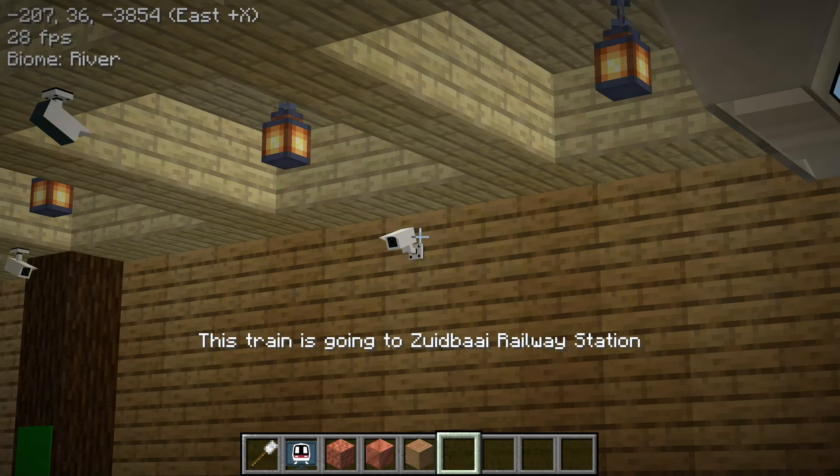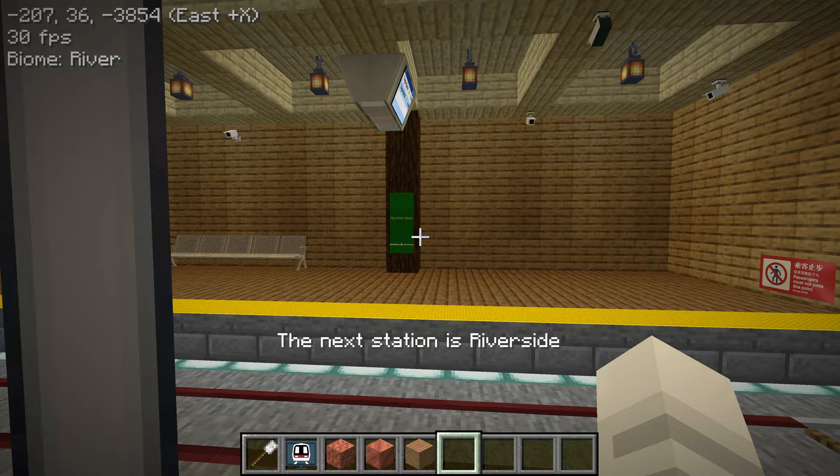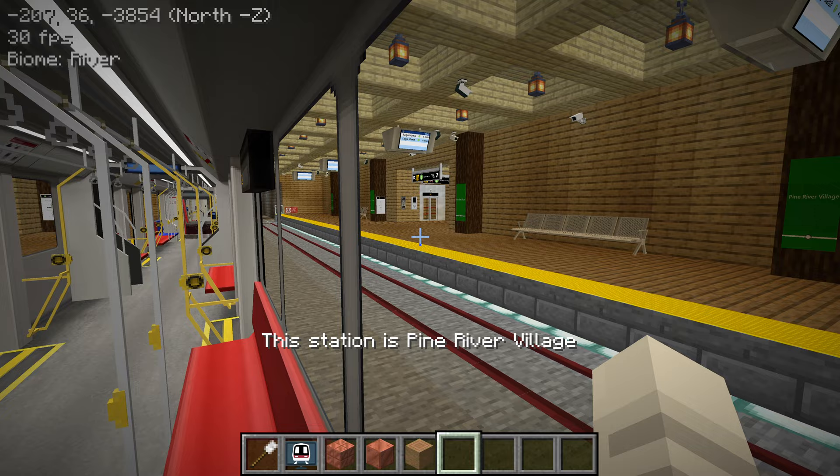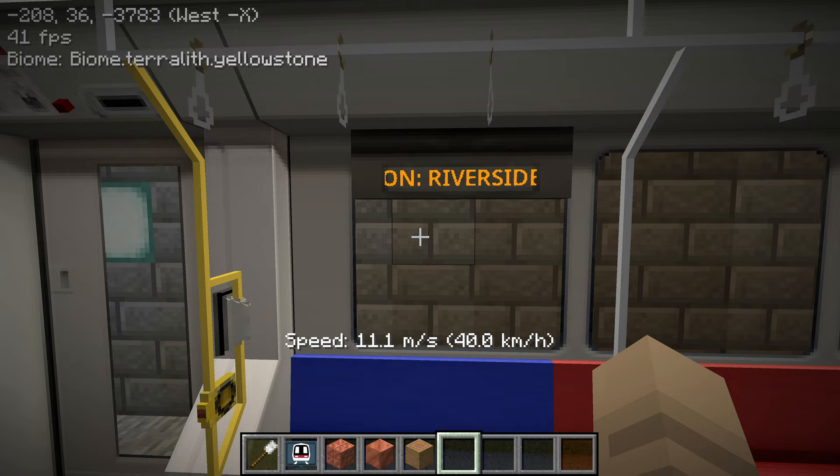So many cameras. Why do you need so many cameras on the platform? They're pointed at all angles — seems a little bit extra. Where are we headed to next? Riverside.